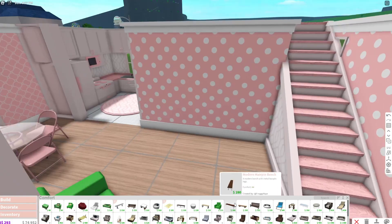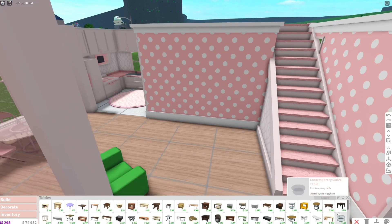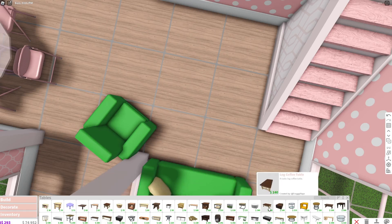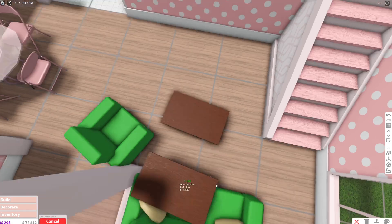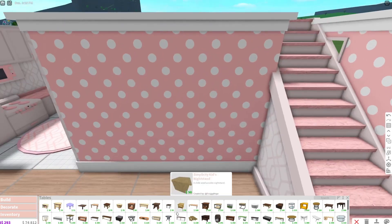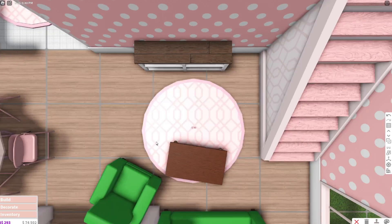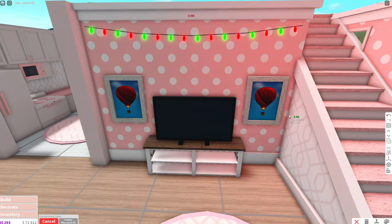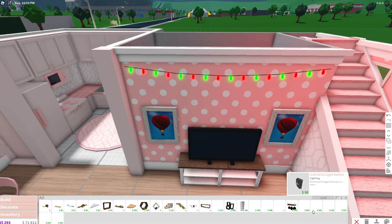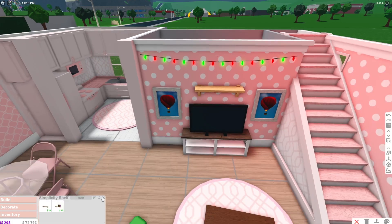We can have a coffee table in the middle — where's the rustic one? Oh, the log one looks kind of the same and it's cheaper, so we're going to use that. Place it kind of in the middle. And then we can use this rustic console table, incorporate the carpet, and place these colorful string lights across here to give some light and nice brightness. I like this shelf a lot — we're going to put that on top and then put some bits and bobs on it. We have $20,000 to finish the upstairs.